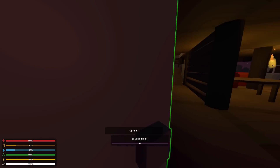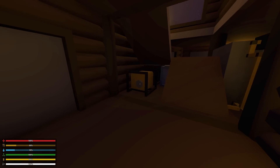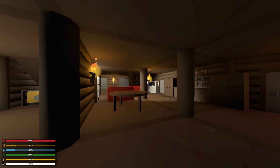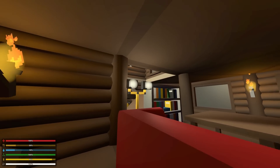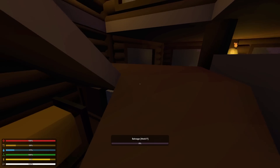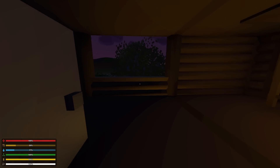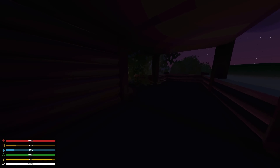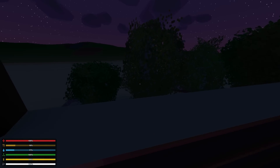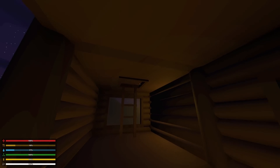Over here is the secret backdoor ramp — one of the escape ways, which is kind of sweet. And then we have a generator right here which Paul showed me. If you run it, it actually lights up this place quite a bit more. We've got some lights here and another light right here. I don't want to waste the gas on it so I'm going to turn that off. If we go upstairs we've got another room here with a sweet balcony.